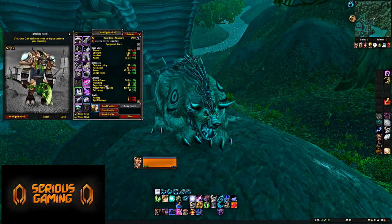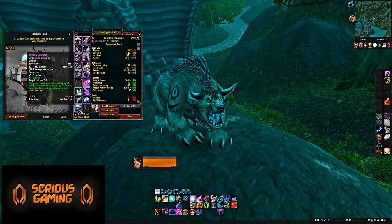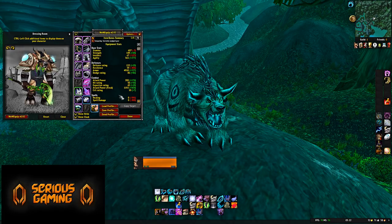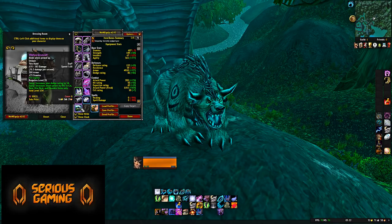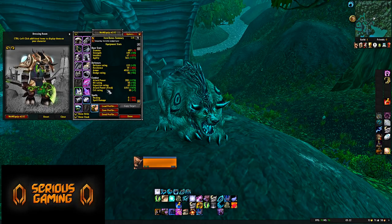Rings and trinkets remain the same in Tier 5. For a weapon, you could use the Windfury Greatstaff — 75 Stamina and 50 Dodge Rating — as a pure survival weapon. You can obviously swap your weapons around depending on the situation.